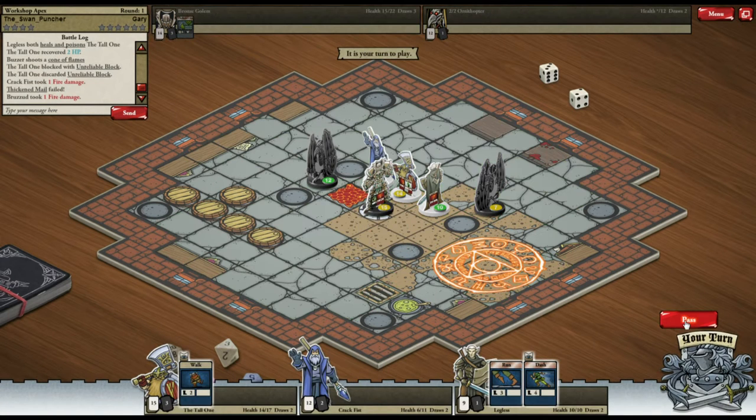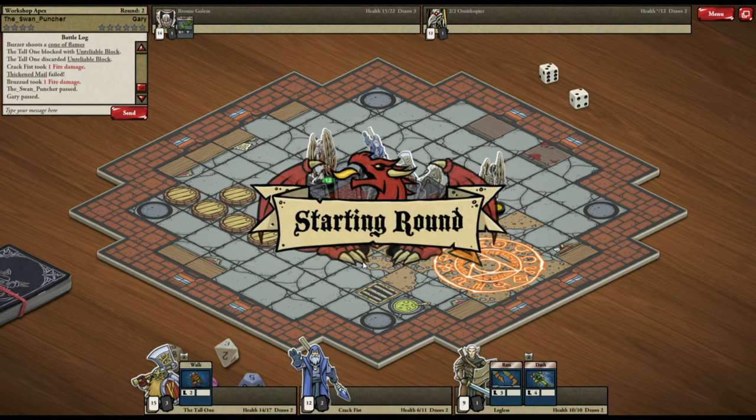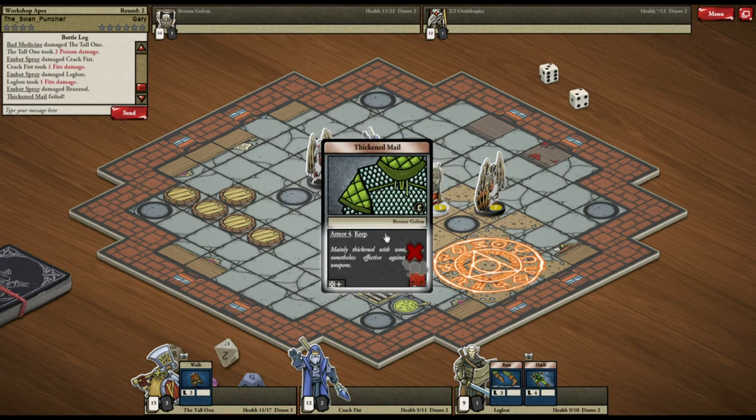They've shot me and my armor has failed. They've also shot him. They've set themselves on fire as well which is nice. I have to pass now because I haven't got anything else. I love that icon — love that graphic.